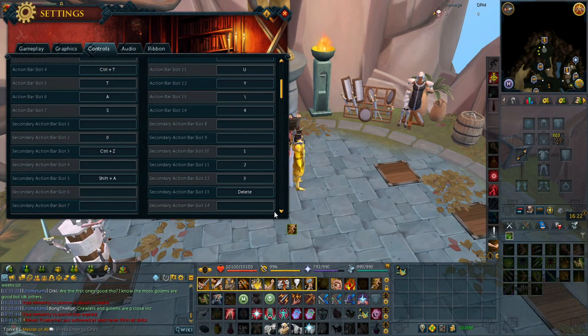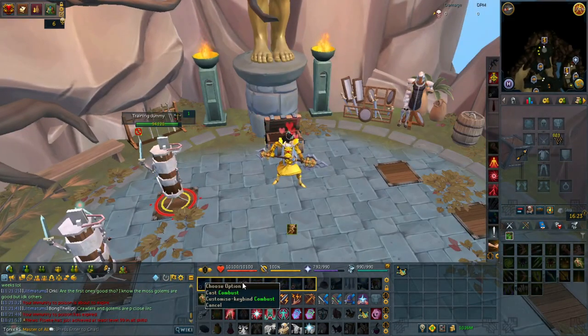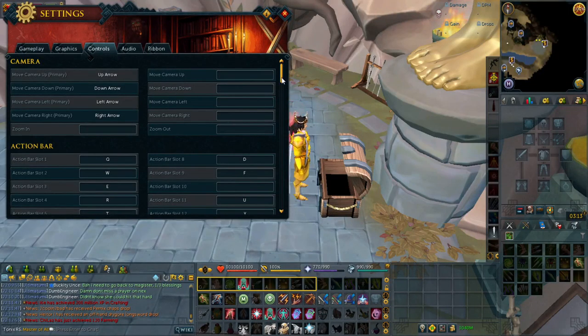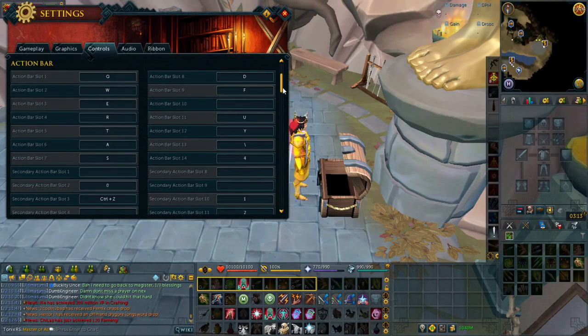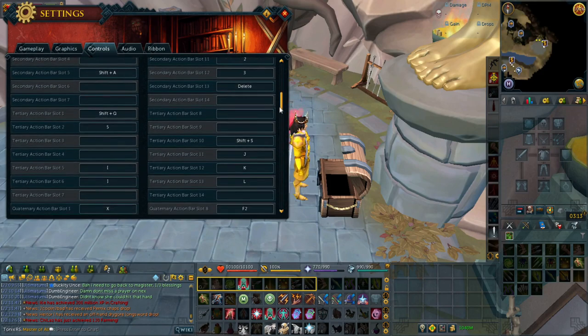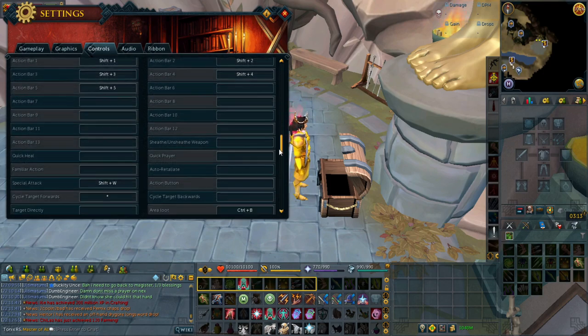If you want to change action bars, the keybinds will remain the same for the exact position. For example, Snapshot and Wild Magic are in the same position on the action bar. You can also use Control or Shift combination keys as well. The first type of keybind is the action bar slot, which is assigned based on regular or secondary action bar position.